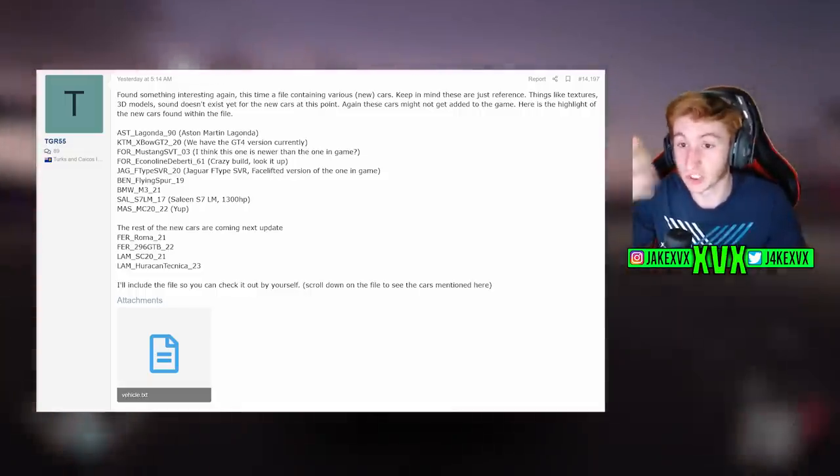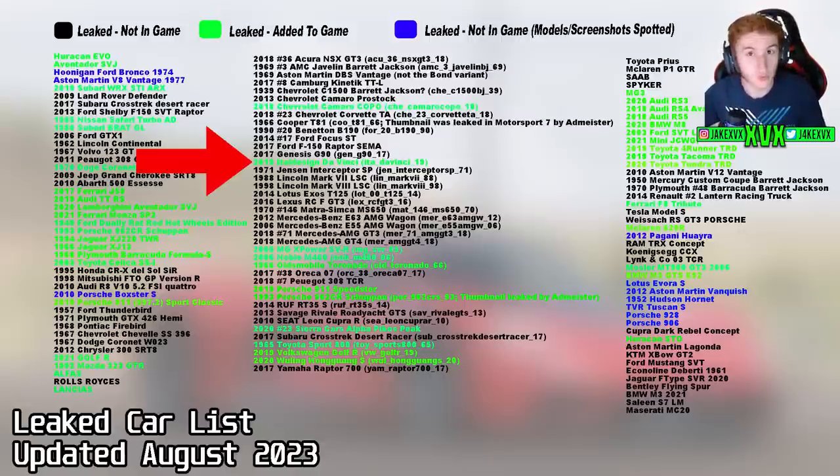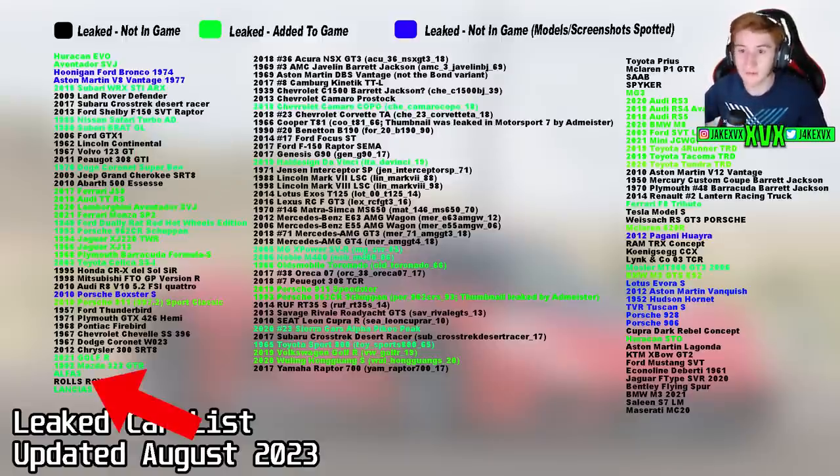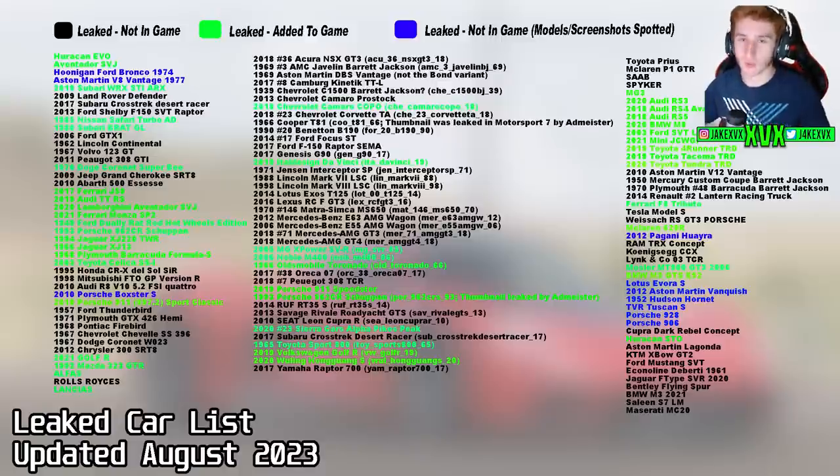We have to add them to the leaked car list. The list nowadays is quite extensive — we've made a few of them green recently, including the Lancias and Alfas that have come from the car pack. We've added these nine cars at the bottom in black because they've been found in the files, so they are now technically leaked in some way, even though there's a good chance we may never see them.